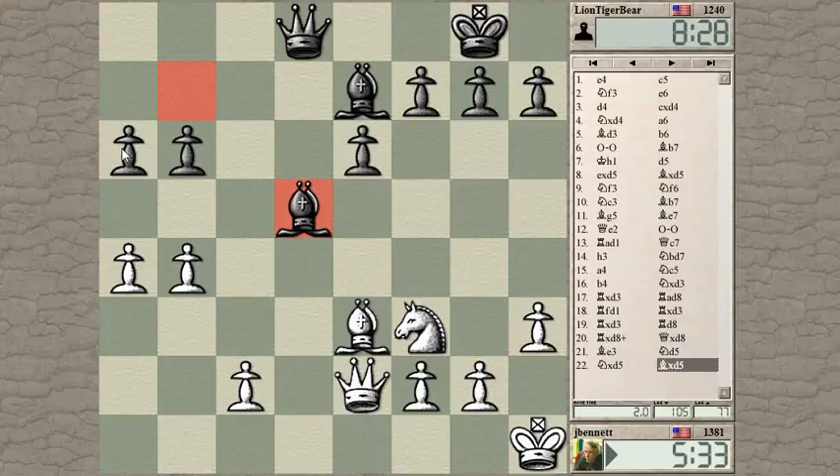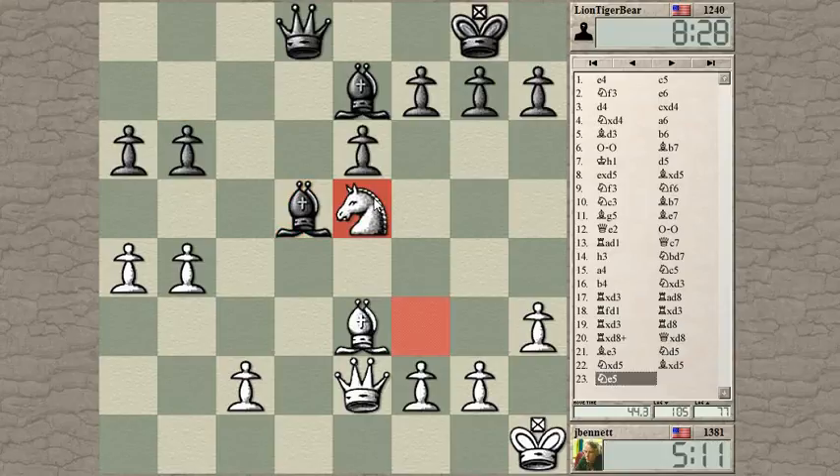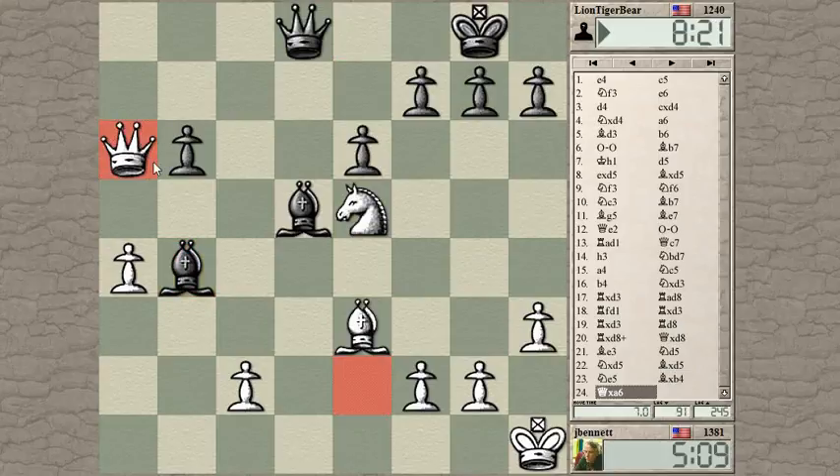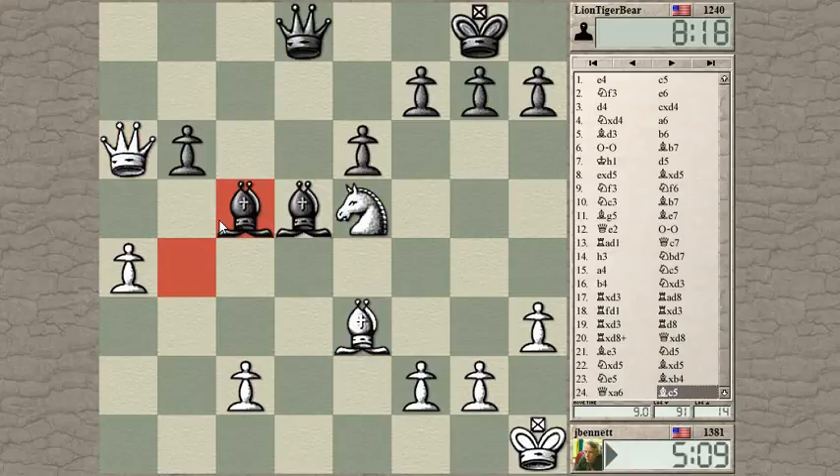Let's take a look at this. Queen takes A6, Bishop takes F3, Bishop takes B6 hitting his Queen. His Queen could come down here with check though — that would be annoying. So probably Bishop takes, Queen takes. I don't like it. Let's save that Knight. Now let's take the pawn. I can trade off this Bishop so he doesn't have the Bishop pair advantage anymore. And I'll have an outside passed pawn. Looks good at first.